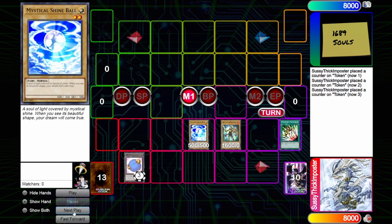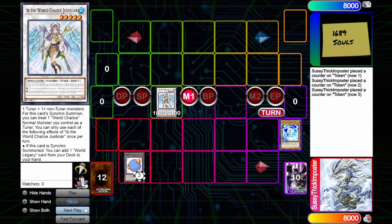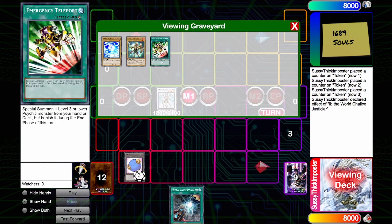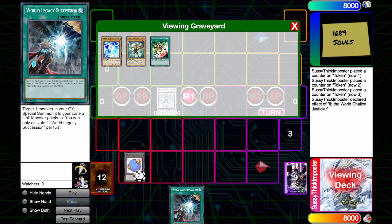We are going to synchro these two away because the normal monster can be treated as a tuner for Ib since it's a World Chalice monster. Our search target will just be Succession. So this is the grand total of what this engine actually asks you for: three Emergency Teleport, one actual garnet, and a Monster Reborn. That is incredibly efficient.